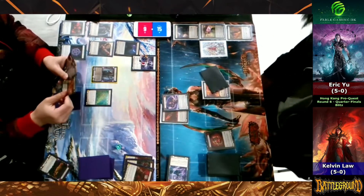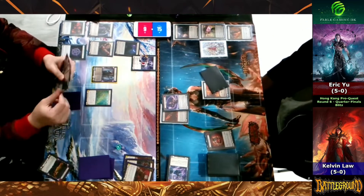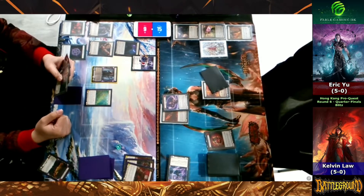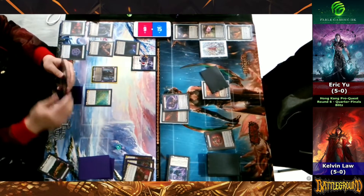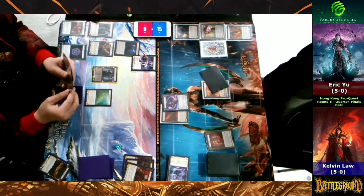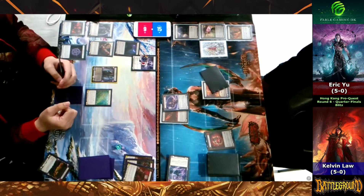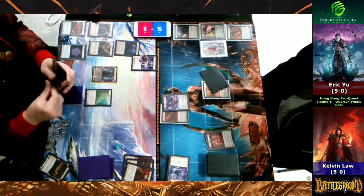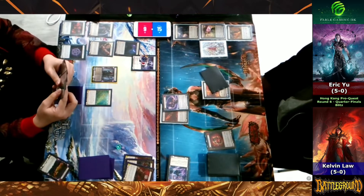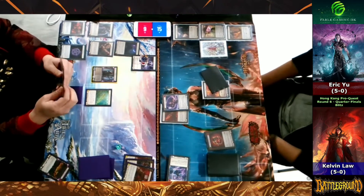Kelvin coming in with Crucible in the Aether Spindle, coming in for five — he's going to get to opt at least two here. For those of you just joining us, we just concluded the Hong Kong Nationals main event. Congratulations to Bun who took down Jack in the grand finals — an excellent game. If you have a chance, make sure you check that out; it was one of the best games of FAB I've ever seen.